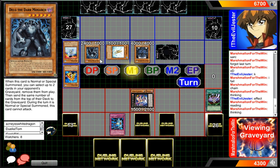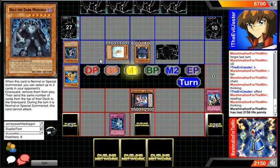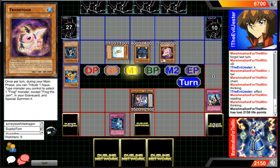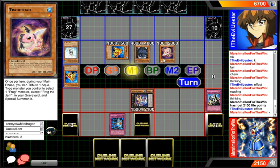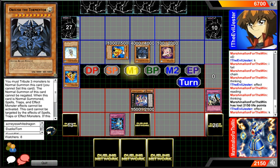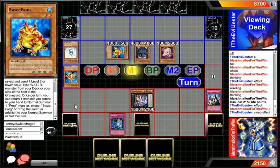The only thing with Delg — and I think the reason why it's not commonly run — is because he can't attack the same turn. If he was able to I think he'd see more play. And a Solemn Judgment comes out, so he will be at very low life points. I like how it says 'except for Frog the Jam' — why do all these cards have so much hate for Frog the Jam? Like Frog the Jam isn't even good. All these frog cards say 'except for Frog the Jam.'